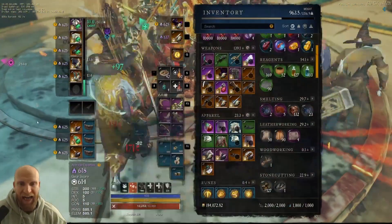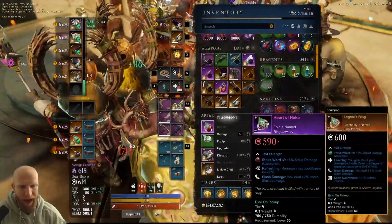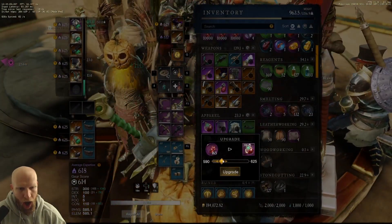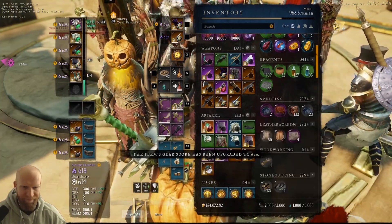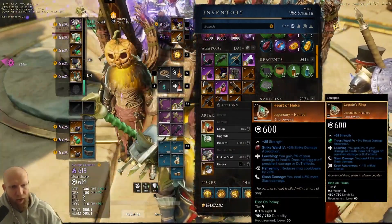But that's going to do it, boys and girls. I hope you enjoyed this video and got something out of it. Hopefully this will help you get some BIS items for yourself. These pants are amazing. I highly recommend that you go find these — they're going to be really good for a lot of different builds.